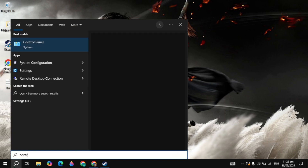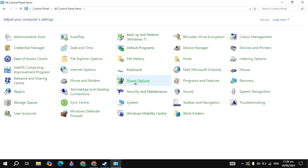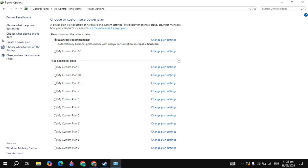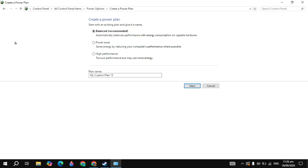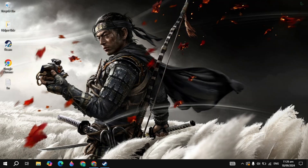Then go to the Windows search and type Control Panel and open it. Select the view to Large Icons, then click on Power Options. Click on Create a Power Plan on the left-hand side, then select the High Performance power plan for your PC. If you have a laptop, select the Balanced power plan. Then create it.